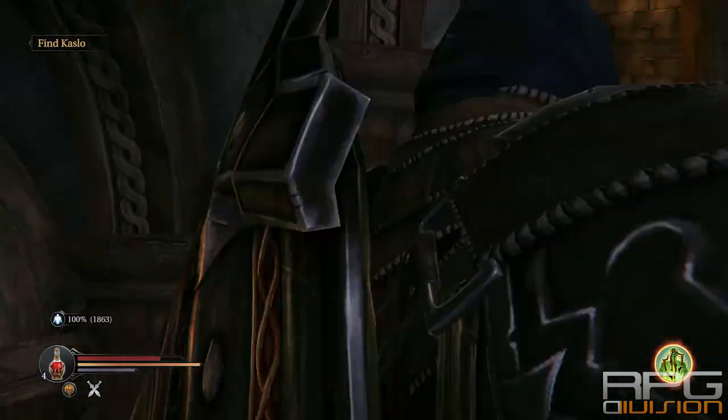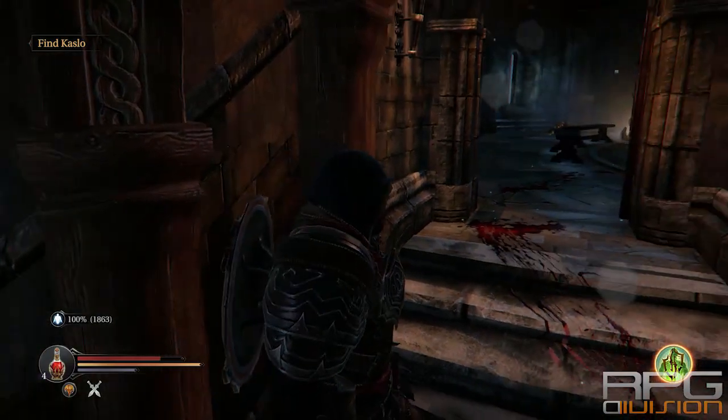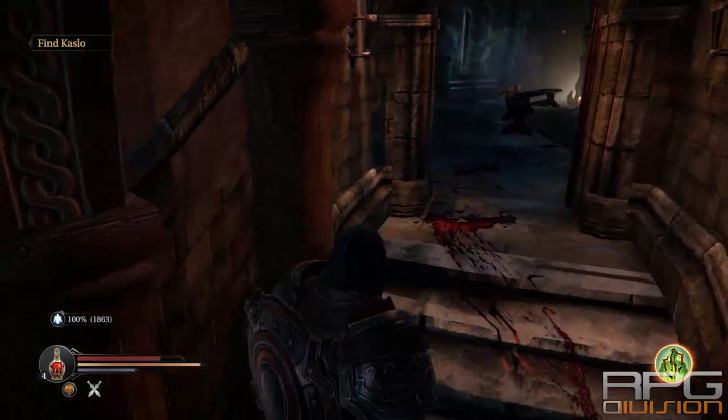Up here in this room is one Marauder — a Rogar Marauder. You can defeat him and then loot the Yetka's dagger from the chest in the room. You can't really miss it.